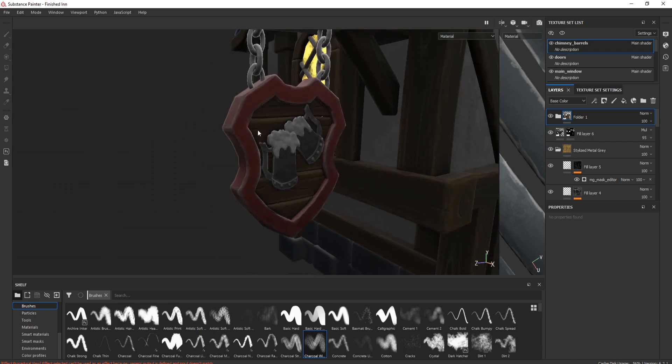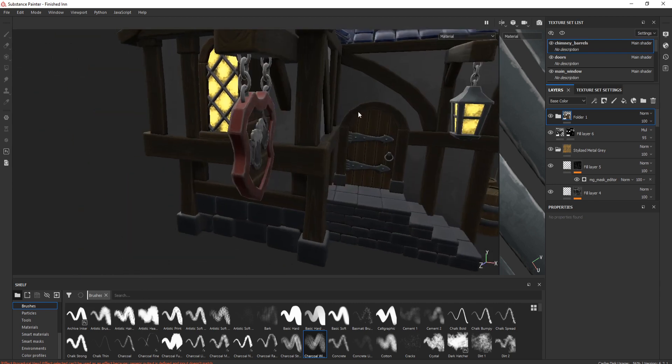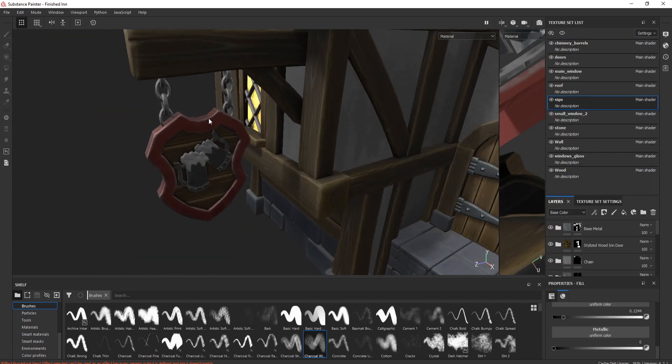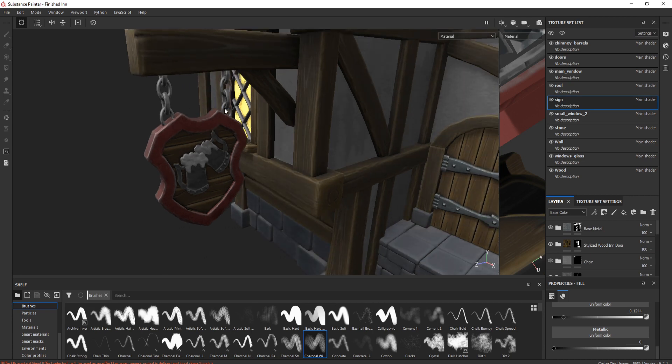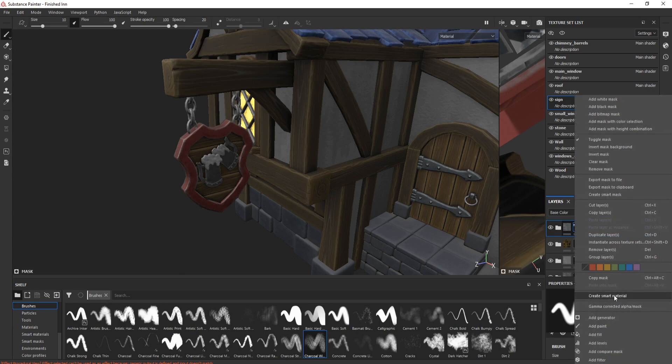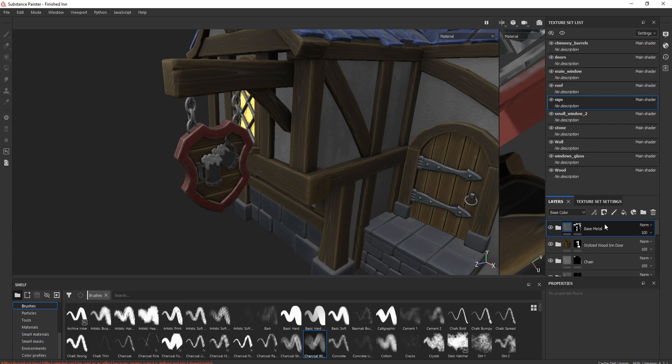With the metal, always be careful to make sure you're not making it too shiny — it really needs to fit the actual scene. When you've created a really nice texture that you're happy with, just right-click and create a smart material. Make sure before you do that to clear your masks.